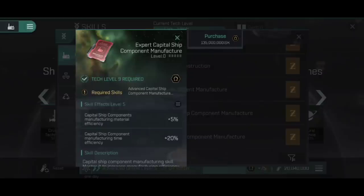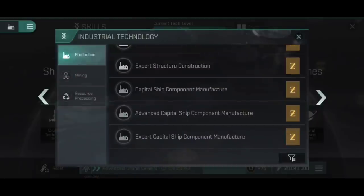It's a double-edged sword — you're burning both sides of the candle here. On one hand you're reducing the amount of components required, and on the other hand you're reducing the amount of materials required to make those components. So it is vital that you train into both of those if you're looking to build yourself some freighters, and indeed capital ships in future, because Capital Ship Component Manufacture will help you later on when you build dreadnoughts, jump freighters, maybe even Titans.